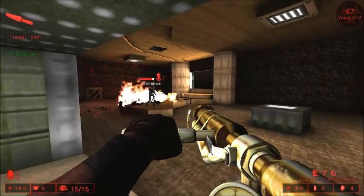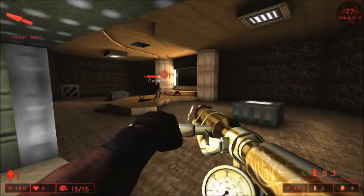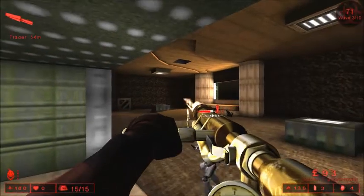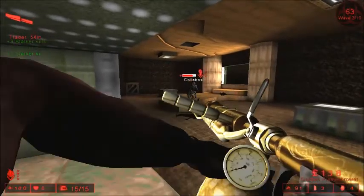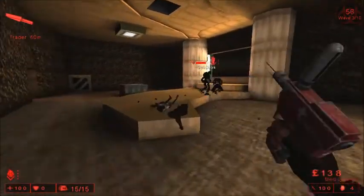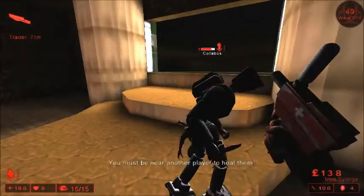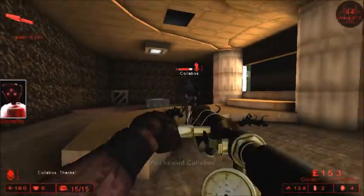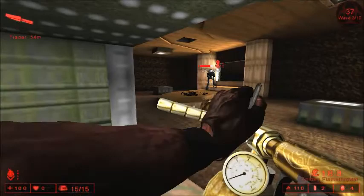The Flamethrower is one of the most basic of the Firebug weaponry, because it's good at dealing large areas of damage, but also the ammo isn't expensive — it's pretty cheap to refill. And as you can see, it just completely messes up all specimens. That guy looks like he's hurt — I'll heal him. But it looks like he's just using a knife, so I don't know what's going on with him. I don't know why he doesn't have another weapon — it's already round three, he should have something, at least a machete.